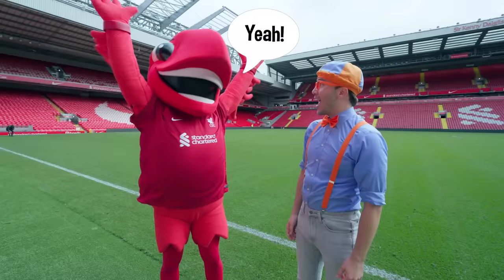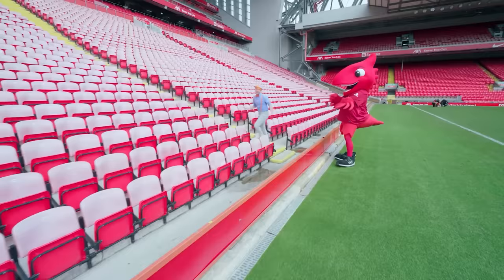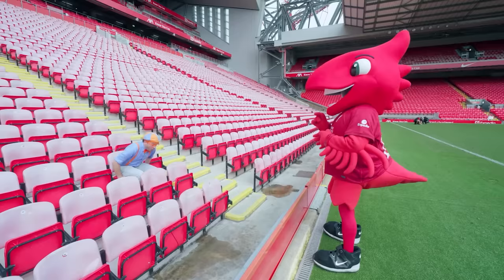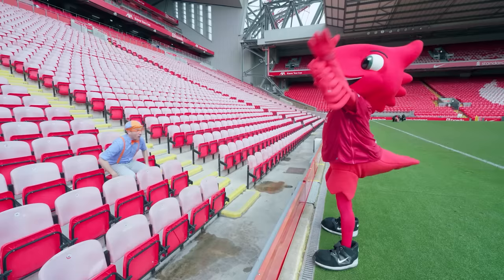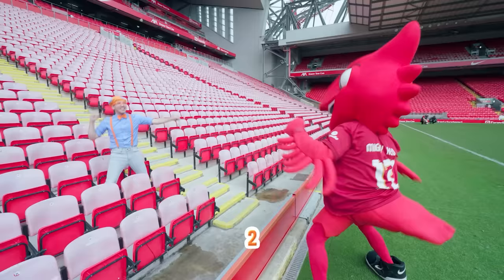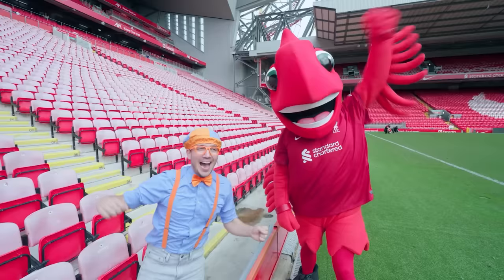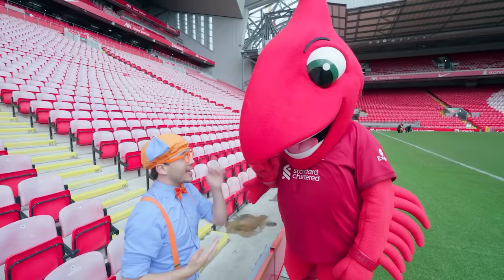Woohoo! I'm gonna go be the audience, and you can be the mascot, and we can learn how to be a mascot together! First, we need to find our seat. Here we go! So relaxed, really nice being here. Wait — it's Mighty Red! We need to stand up and shake our arms and make some noise! Get louder and louder! One, two, three, four! Woohoo! I'm really excited for some football now! What if I practice being the mascot, and you practice being the crowd? Let's switch!